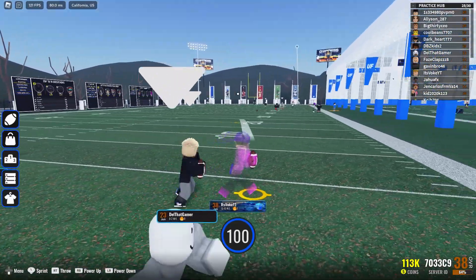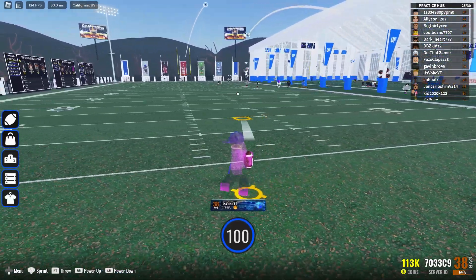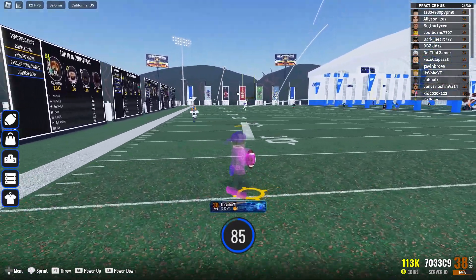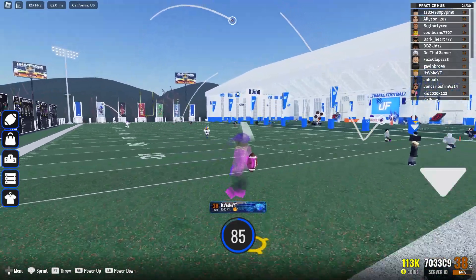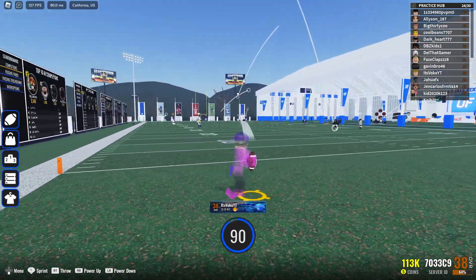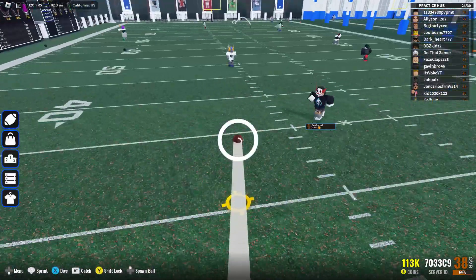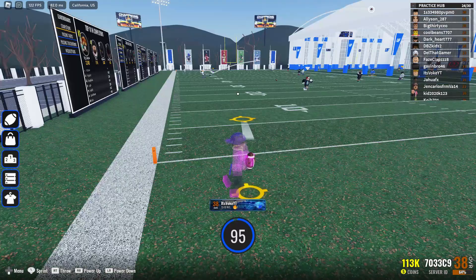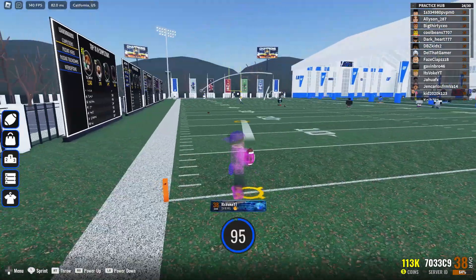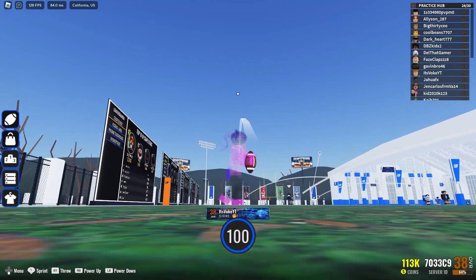On controller you can barely see the wide receiver, but you have to throw it above his head depending on where he's going. For example, on a slant route you throw it above his head as he cuts. When I don't see him well I can mess up — to avoid this you have to look up higher and up the power, because controller is so much different.